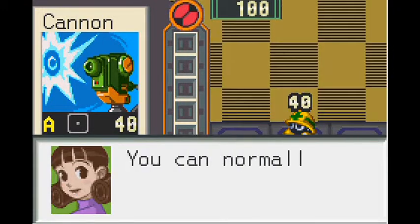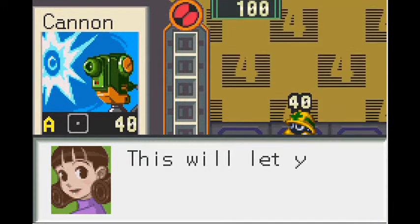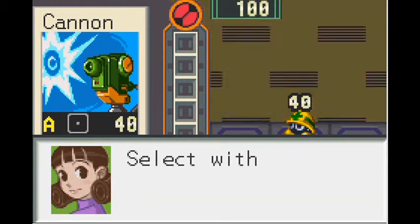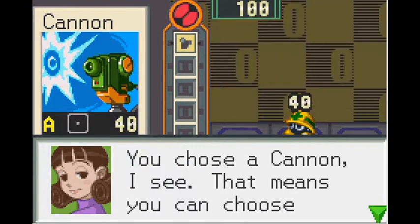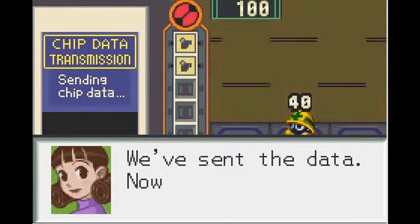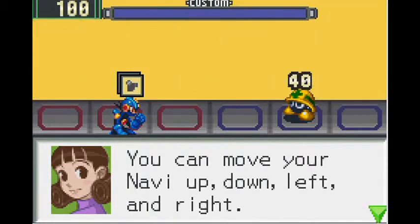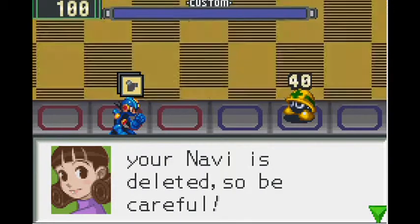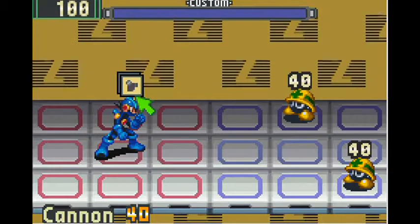There is a unique battle system in this game that I don't think has been used in any other game outside of direct fan games. You pick five weapons to use for your turn. The weapons you choose can either be the same type or share a matching yellow letter code in the corner, which adds strategy to building your folders. You're restricted to the red area while enemies are restricted to the blue, with a couple of rare exceptions, and there are weapons that can manipulate the playing field.